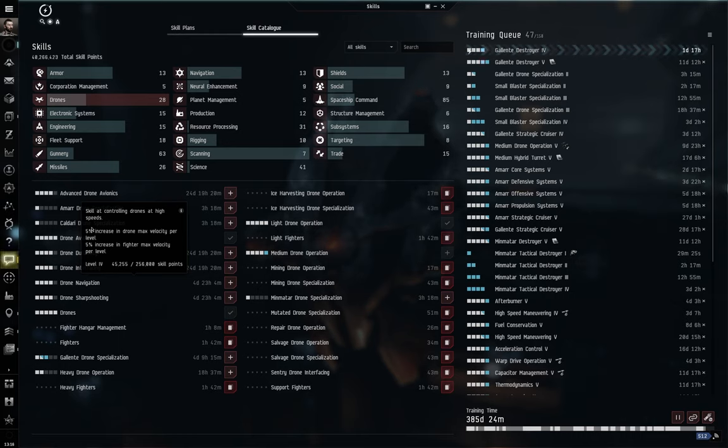It's worth noting that Guristas Pirates ships are more specific in their bonuses. The Worm specifies 300% bonus to light combat drone damage and hit points — it wouldn't apply to heavy or medium drones. The Healer similarly specifies medium combat drone damage. And the Rattlesnake specifies sentry drones and heavy drones — so even though it can launch light or medium drones, those won't get the damage and hit point bonus.